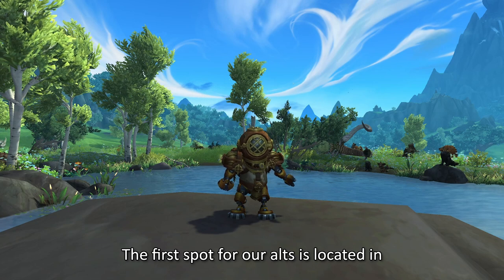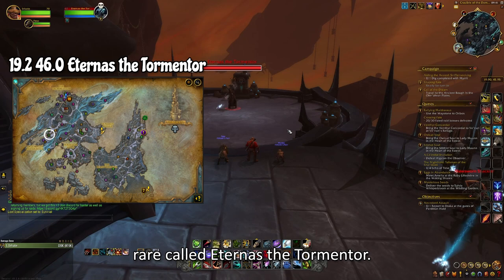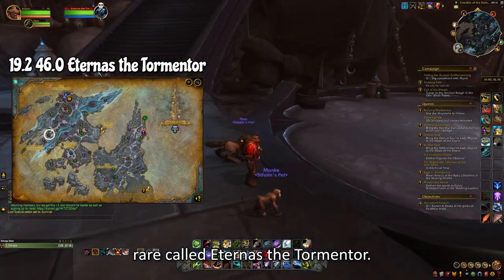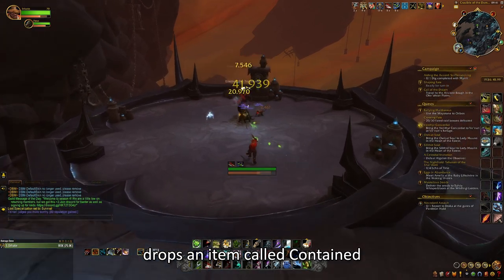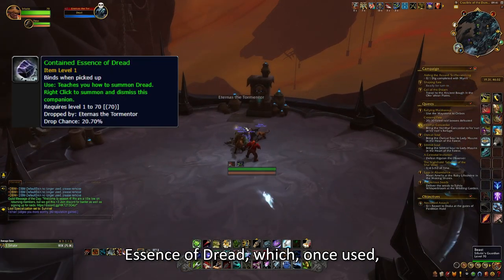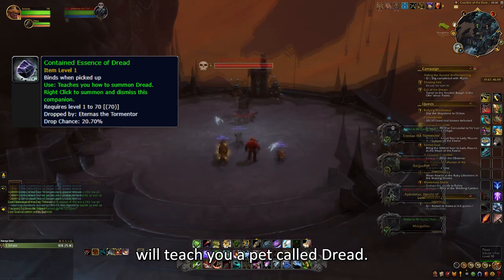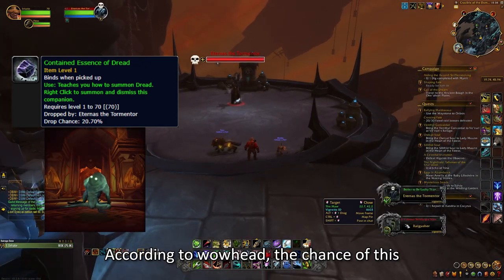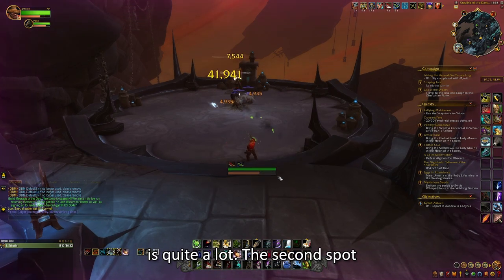The first spot for our alts is located in the Maw, here on the map. There is a rare called Eternus the Tormenter. Why do you want to kill him? Well, he drops an item called Contained Essence of Dread, which, once used, will teach you a pet called Dread. According to Wowhead, the chance of this item dropping is around 20%, which is quite a lot.